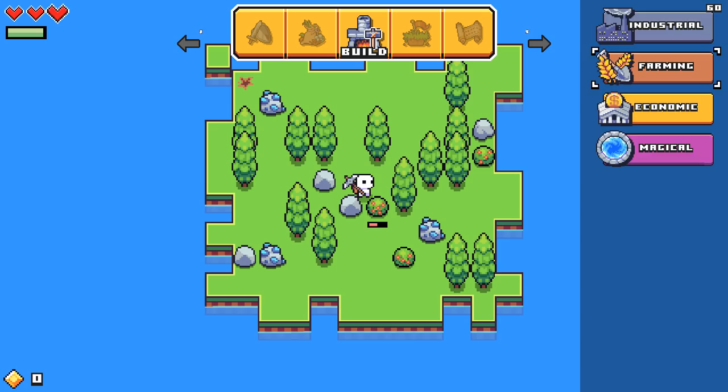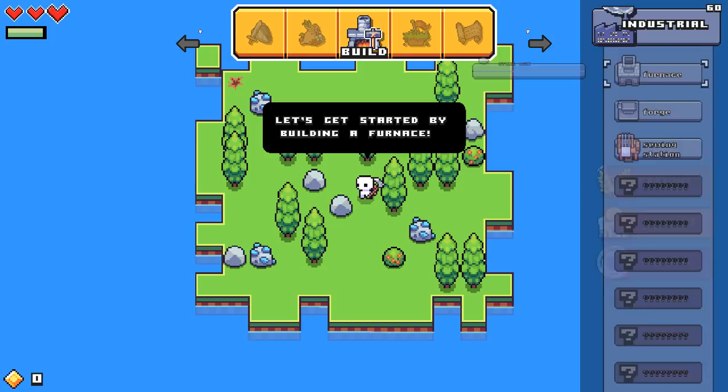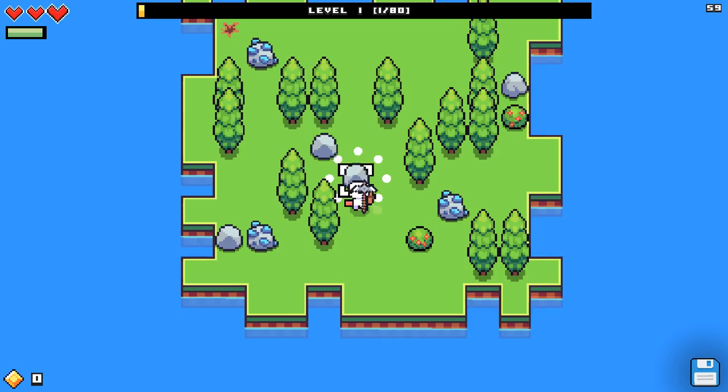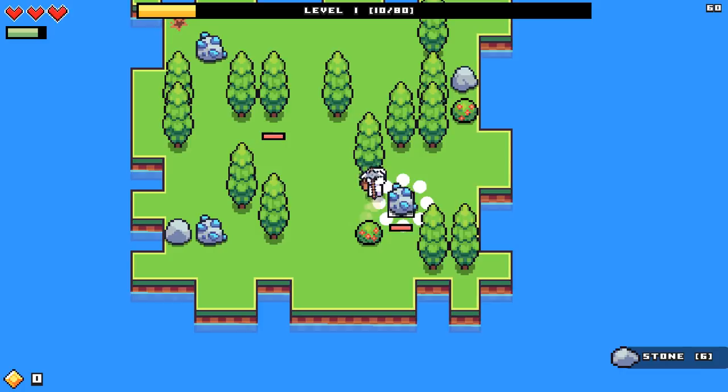Let's get started by building a furnace! How do we build a furnace? Let me go back to the pause menu. Okay, so this is our building, and there's a furnace under industrial — so we need 10 stone. All right, let's get to it. I only played for like a minute or two just to figure out how to play, and it looks like a lot of fun because it feels like sort of Minecraft-y, or Terraria-like. Oh, is this diamond? No way we're getting diamond right away, unless diamond is like a common material in this game. That was iron, it was sort of blue-ish.